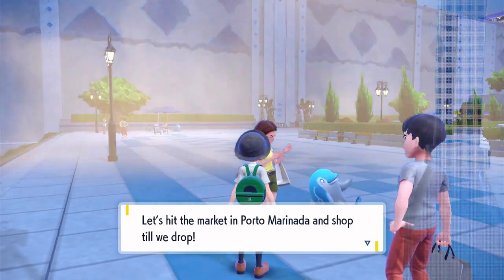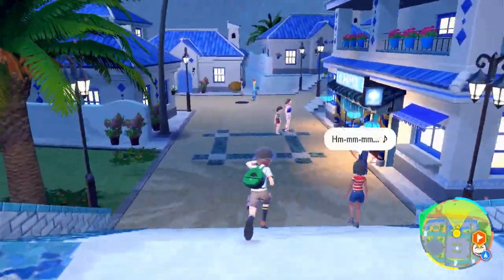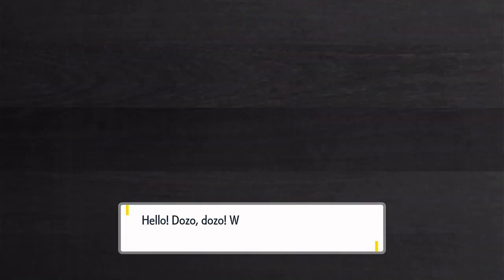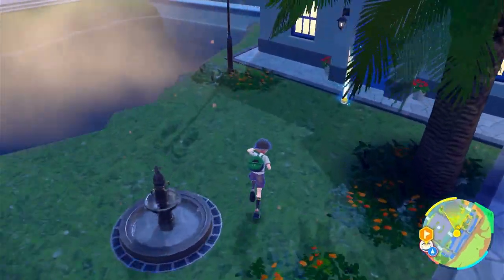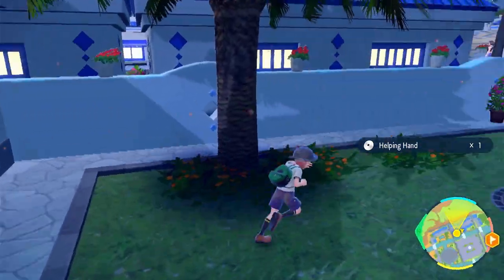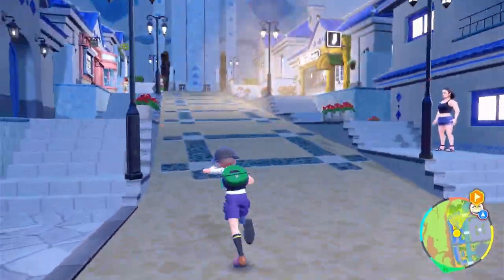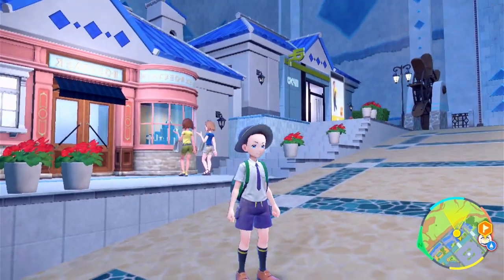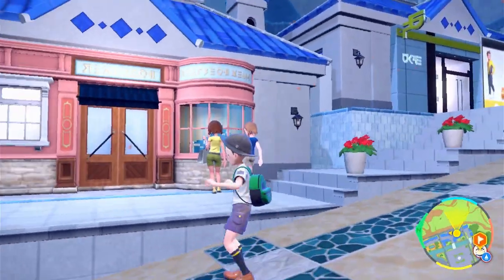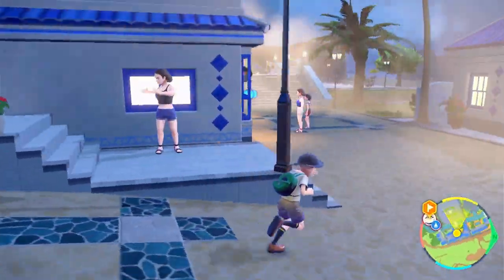'Let's hit the market in Porto Marinada and shop until we drop.' There's a lot of interesting things in this little town — let's explore real quick. There's a lounge where you can buy food, and another TM: Helping Hand — that's mostly just for double battles. I don't think I really need anything here. I could try customizing my character, but I think I'm cool how I look right now — my normal school uniform, a nice green backpack, and the green Rotom phone case. I'm trying to cover my eyes from the sandstorm — yikes.